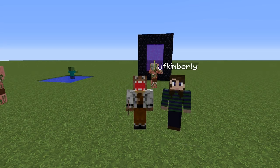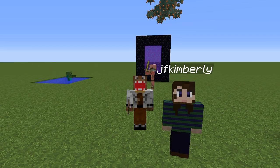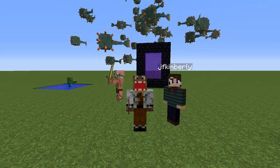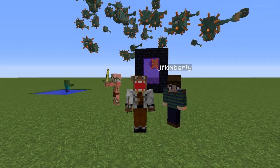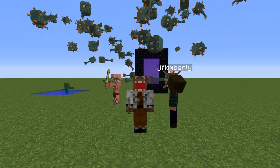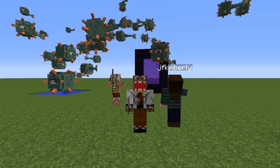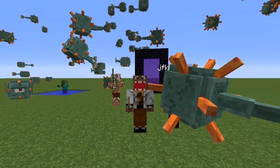Hello, it's Spork and Kim back again. Our testing world has been getting a little chaotic. We've got pigmen coming through the portal, zombies swimming in our pond, and even guardians flying around in the sky. It's ridiculous. Thankfully now, using the execute and detect commands, we can do some quite interesting things, like solve our mob problem and keep everybody in their rightful place.